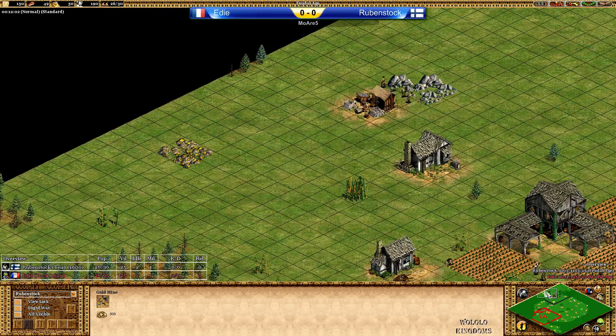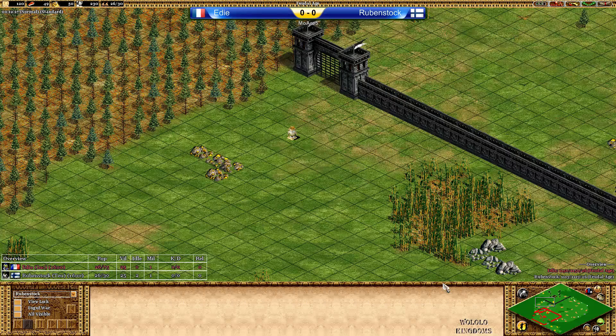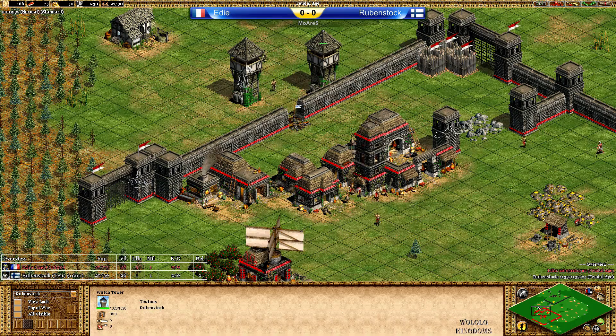The second gold and main stone are safe in the back. Rubenstock has one relic here, three deer outside that he didn't take, and another relic close to his space. Eddie only has one relic close. Now Rubenstock's double watchtower is in — the Teutons can garrison ten villagers per tower. Tower number three is coming in as well.